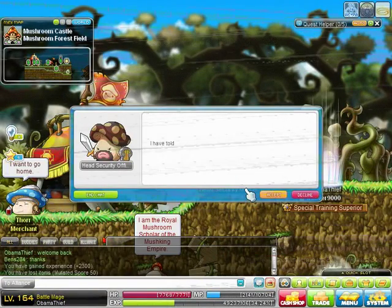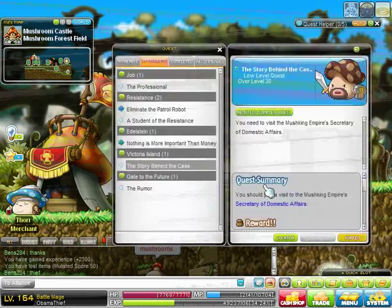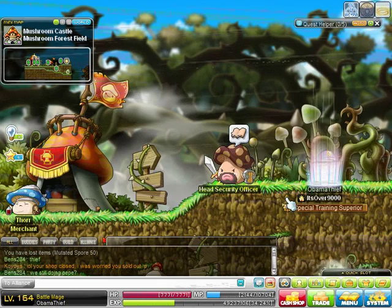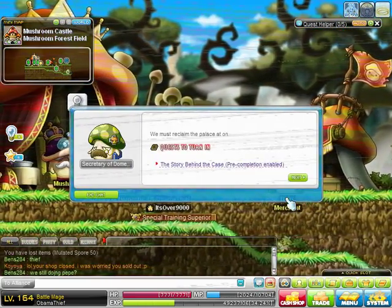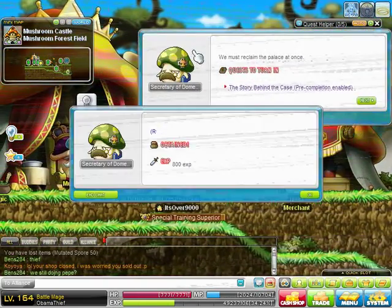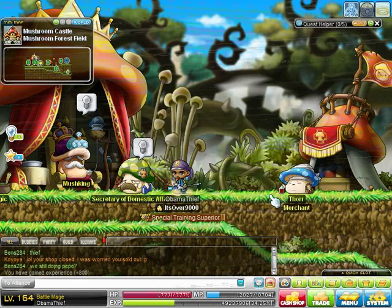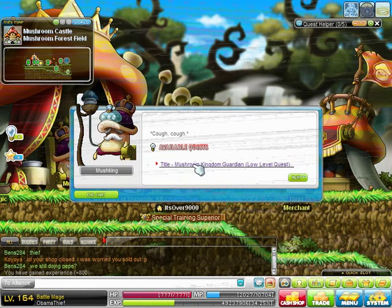So you turn that in, accept his next quest, and he's gonna want you to go over to this guy to your left — he's near the king. If you don't know what to do, you can always press Q. I usually skip what they ask you to do and just press Q. He gives you some experience. You accept his quest, and the king has a quest for you too.